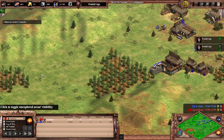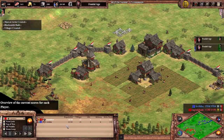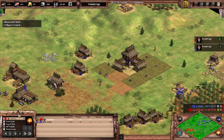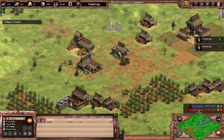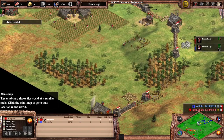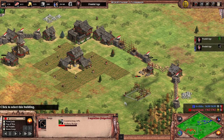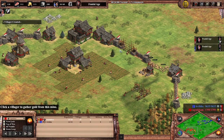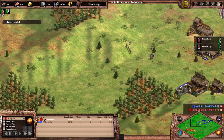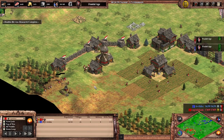Actually I have more villagers than him at this point — I thought I was behind because I was delayed, but maybe his TC had been idle. Military count is always a hard thing to use as an indicator. I kind of felt like it was GG. He has a composition to beat my man-at-arms, so I have to switch — go into an archery range for skirms. My base is pretty exposed with gold on the front; if he came earlier he could have hit that gold pushing me off with archers.